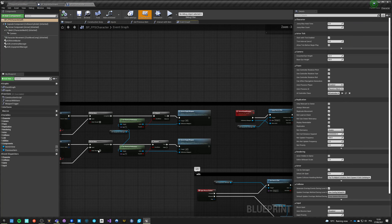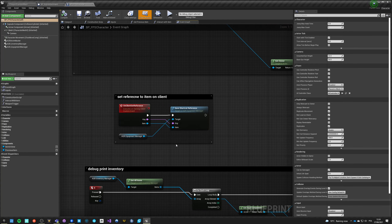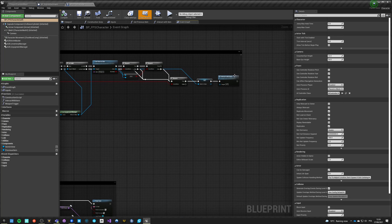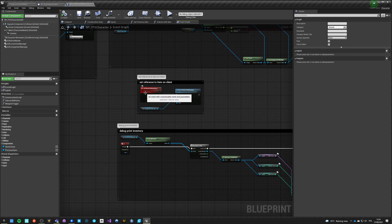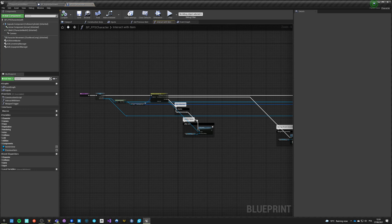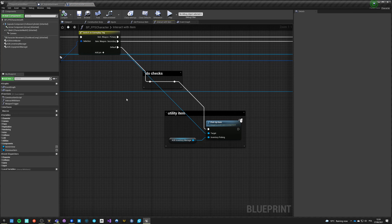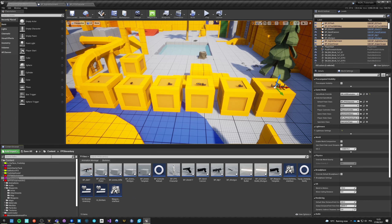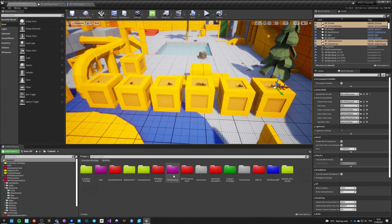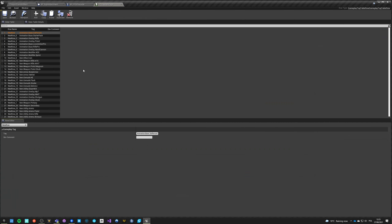In our FPS player, when he is picking up items - when we're doing the 'try pickup' which is here - we eventually call 'interact with item' on the client. On default we go here and we just pick up the item. We're going to make a new tag.